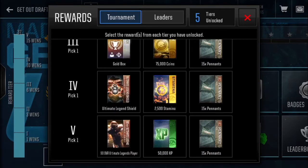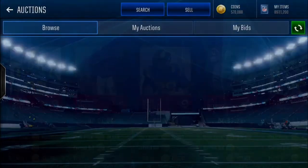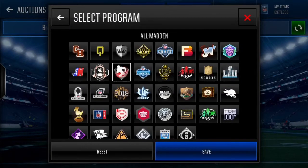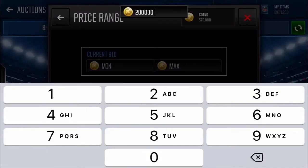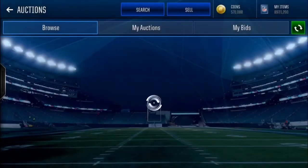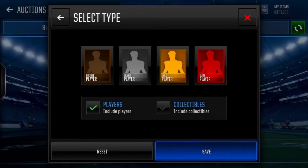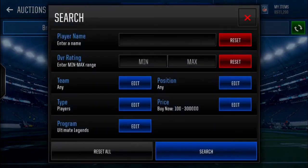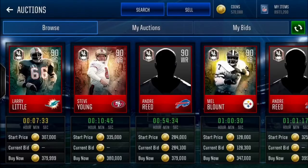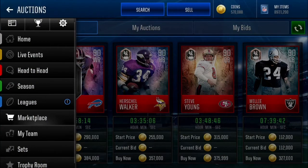Tier five — I think this is really not a choice at all. You gotta get yourself the 90 overall ultimate legend player. I believe these are going to be auctionable. Look at these — these badges are worth 200,000 coins, my god. These are worth quite a bit of coins. And now we're starting to see some of them at 400,000 coins for ultimate legends. You gotta pick that up.